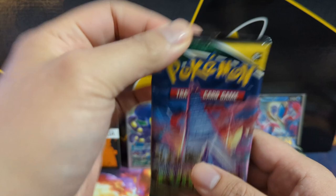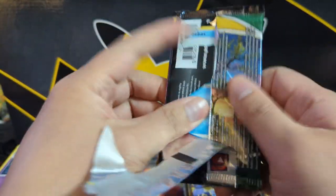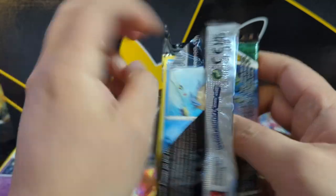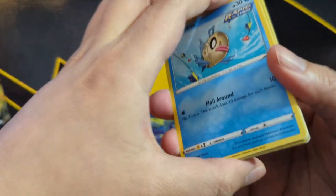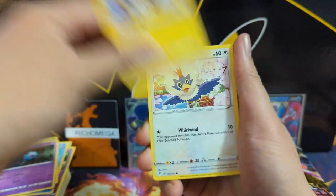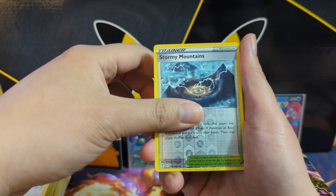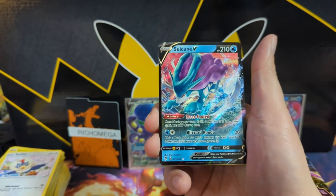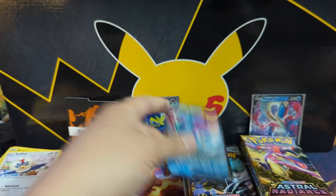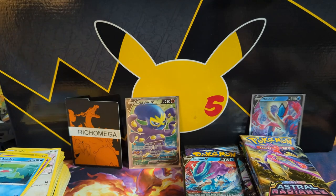Alright, tapping into our reserve pile — Evolving Skies! We have a total of four Evolving Skies packs in this break. Let's get on track. I think we got something — might just be a regular V. But here is a fifth bonus one, Stormy Mountains into... alright, just a Suicune V but we'll take it. Grab a sleeve for you.